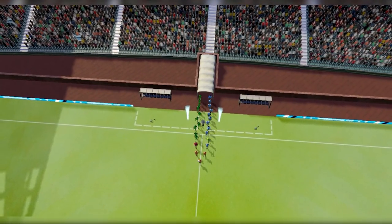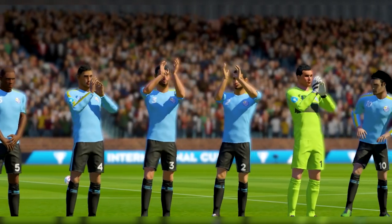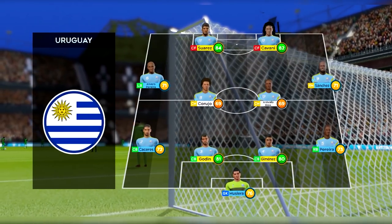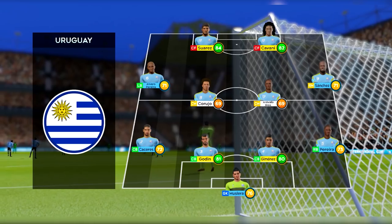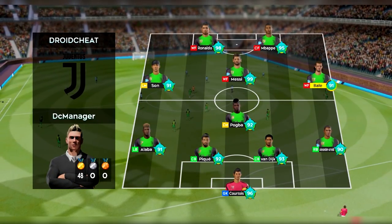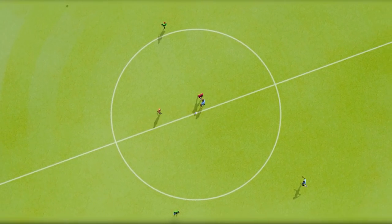This is it then — the game they've all been waiting for! The managers have picked strong lineups today, no real surprises. This is how the home team is lining up — playing 4-1-2-1-2. This diamond-shaped midfield supports both defense and attack.